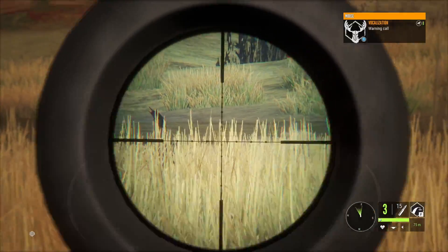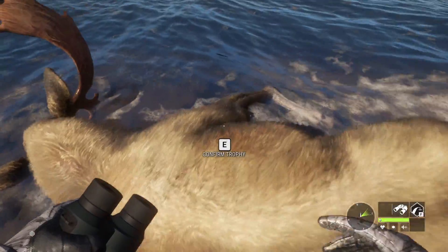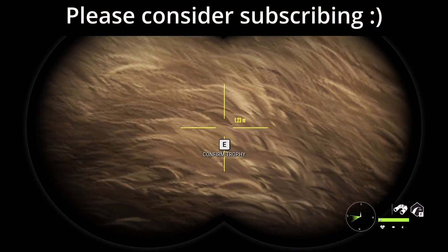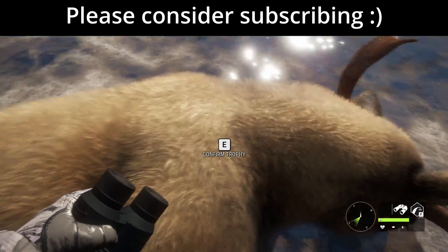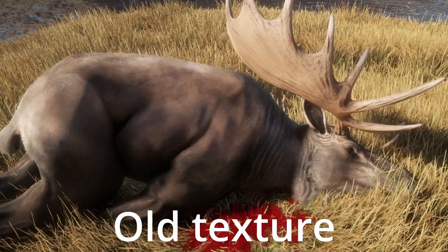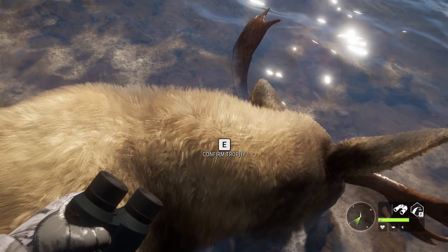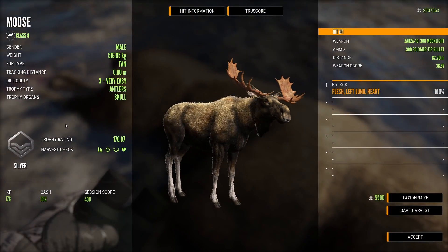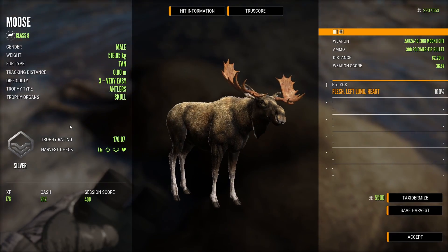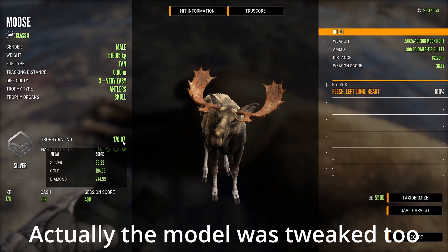First I'ma show you how they look inside the harvest screen. As you can see the difference is completely noticeable, especially if you're familiar with how they used to look — the difference is quite obvious. Now they actually have fur, which they did have before, but it simply wasn't as detailed. It used to be really short, too plain, and now it is a lot more realistic. I feel that really enhances the overall look of the moose, and I gotta say they look a thousand times better inside the harvest screen. The difference is massive, even though it's still the same model which I feel is too skinny — they did a great job with this new texture.